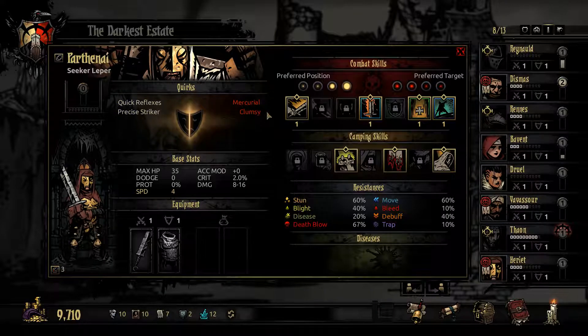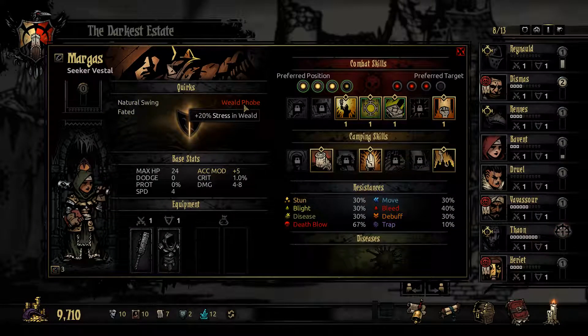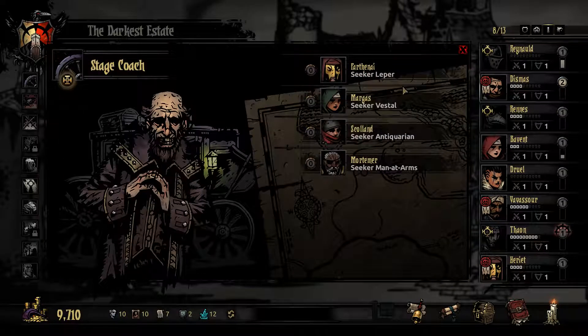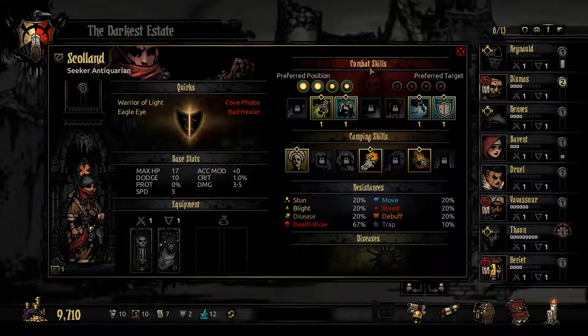The problem is that all of my newcomers are rather bad — they all have double negative quirks. The only one who doesn't is her. I'm not sure if I should get her, but I don't even need her. This one is actually pretty bad — fragile. You should never take the negative HP quirks, that's pretty bad. It's unfortunate. This character I checked out — she's basically an Antiquarian and also pretty bad.